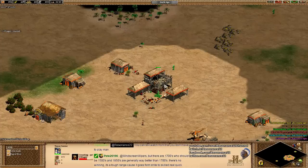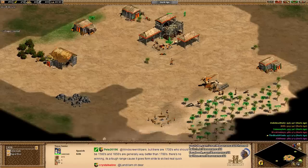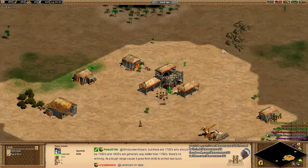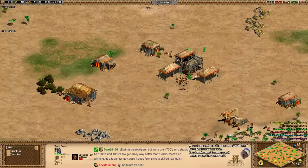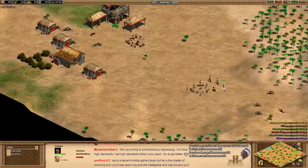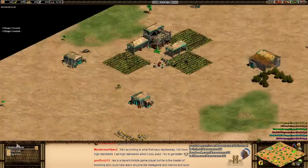Once you get the second boar, that's when you want to start thinking about: do you gold or not gold? It depends on your position in the team. Let's take a look at our friend Kith, the orange Spanish player. Kith is in the pocket position — meaning he is adjacent to his teammates and not adjacent to an enemy. What that means is that he should be thinking about a fast castle age.